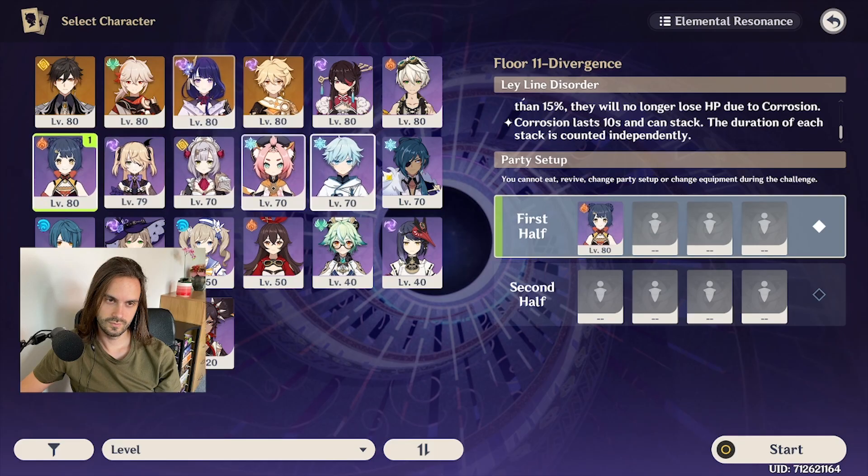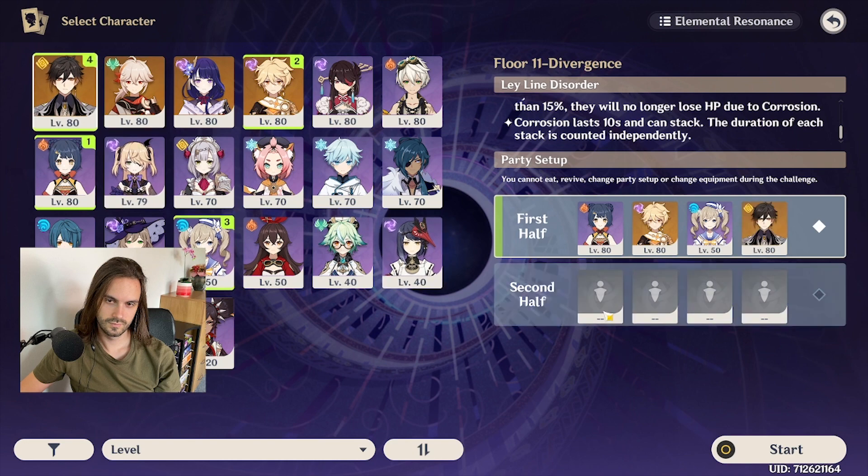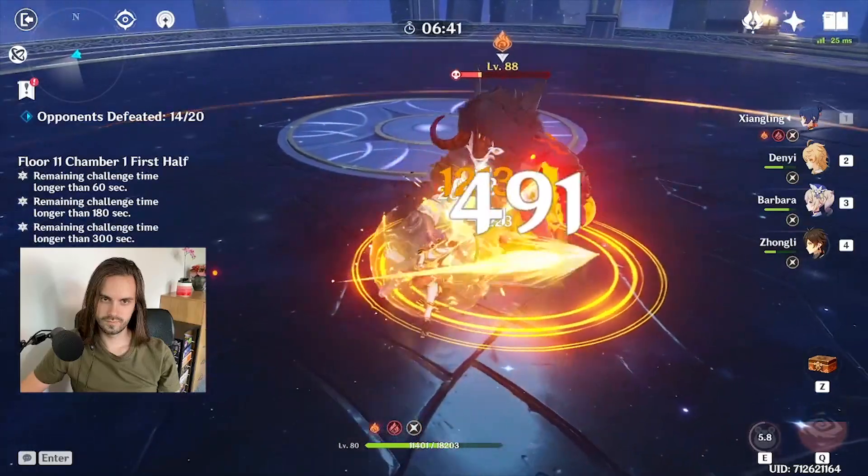With this in mind I had a few ideas on how to handle this. Strategy number 1: use a single target DPS character so as not to kill the flies but kill the agents. I went with physical damage Yanfei supported by Electro Traveler, level 50 Barbara, and Zhongli. It did not work.